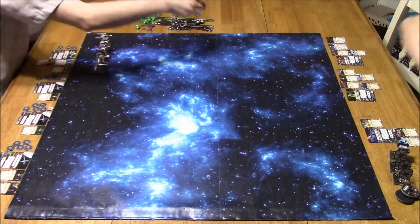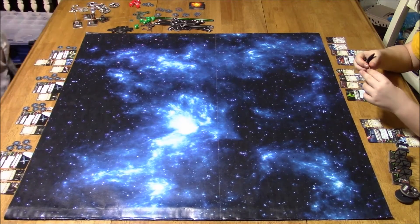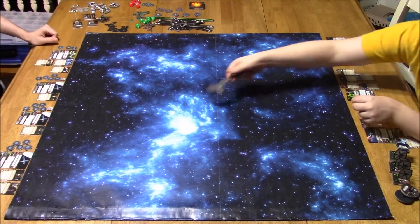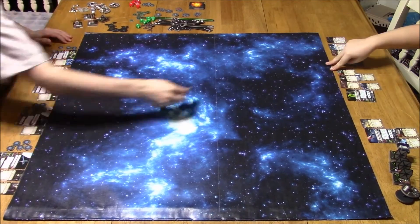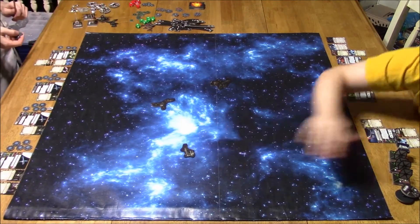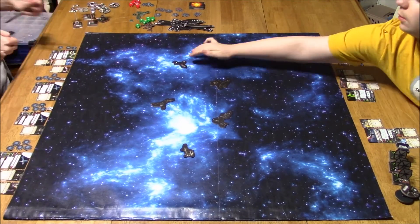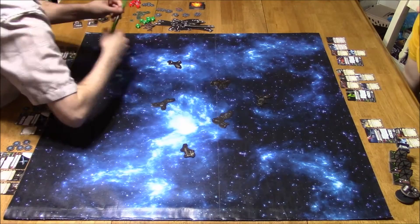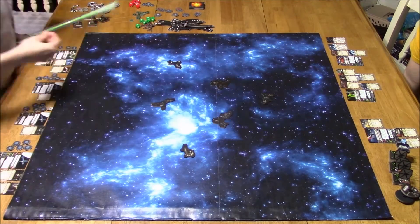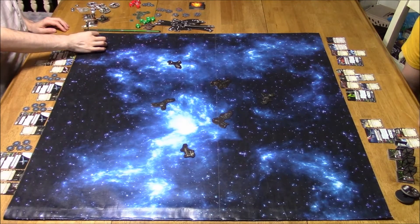My goal was to basically overwhelm him with my B-Wings if at all possible. My B-Wings don't have a lot of agility, but they do have three attack dice each. Fire Control System will allow me to acquire a target lock after an attack, so I can take focus actions the next round — assuming I survive. I've got relatively low pilot skills, so he'll be able to shoot first.